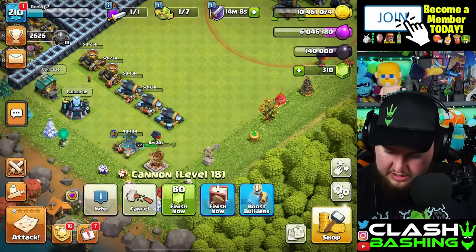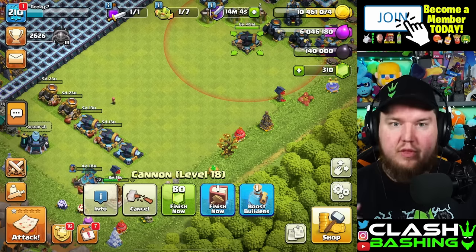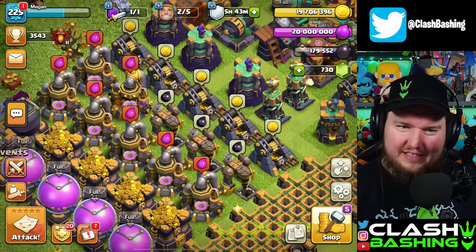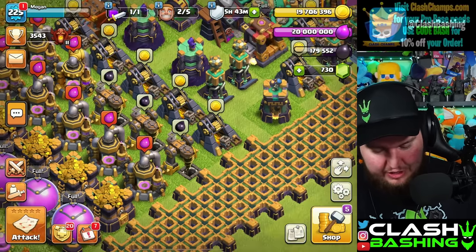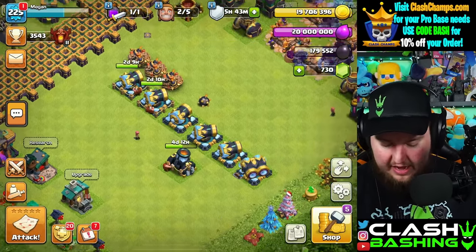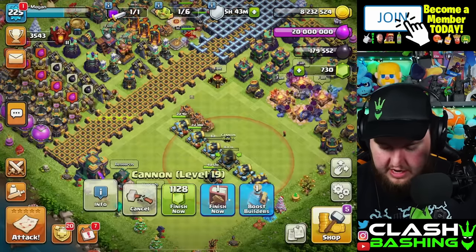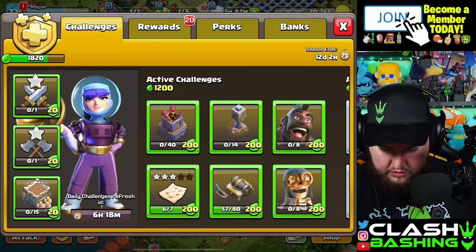We'll pop off one builder potion for now, come back, then drop down that last cannon. Over to town hall 14 — it's looking good except all of the collectors and stuff need to go up from the update. So we do have quite a bit to go on TH14. Let's grab that, and that should be enough.